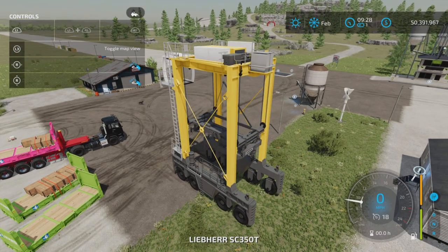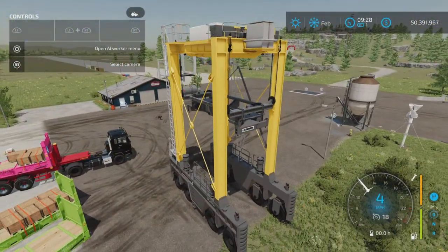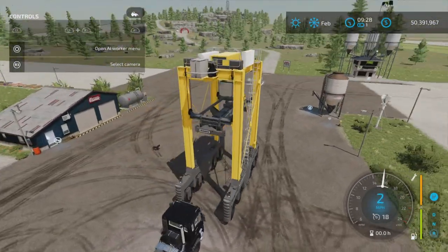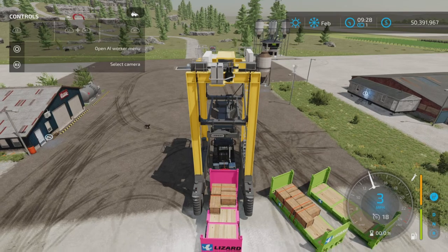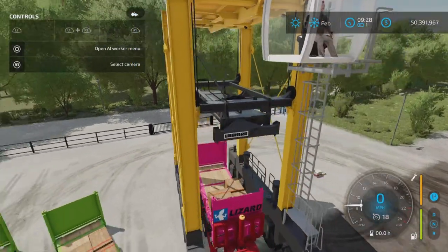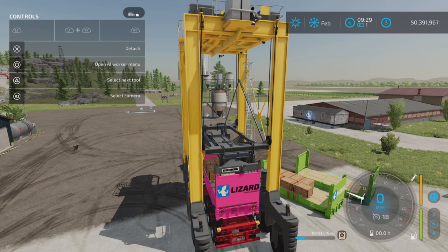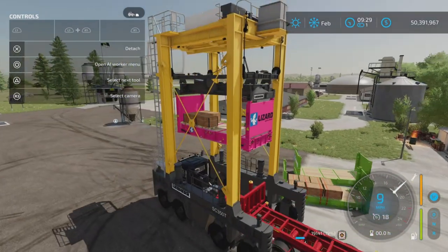Let's hop into the Liebherr. What's really super nice about this is it will work for any size because you can adjust the size it will pick up. It's about the easiest thing I have ever used to handle these containers. We'll just back over it — there's a video on this particular piece of machinery explaining all the workings of it. Lower it down and it's very generous with the attachment — we pick it up whether it's full or not.